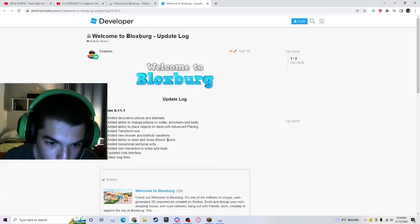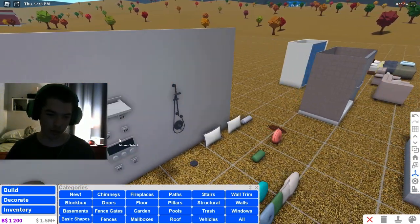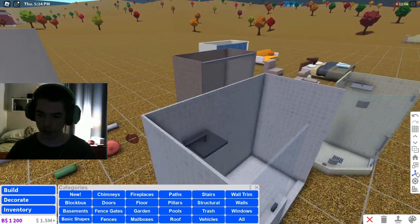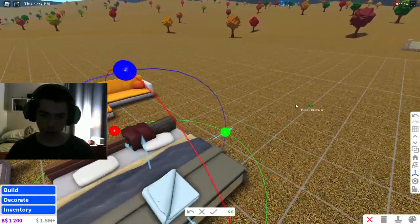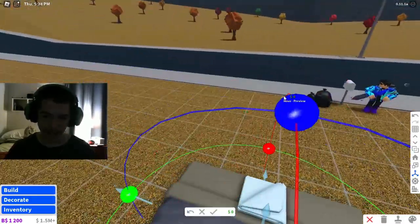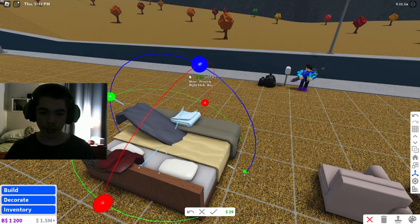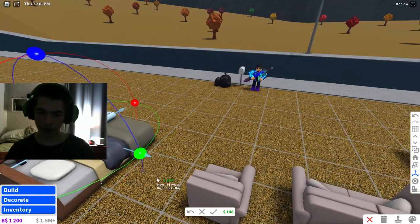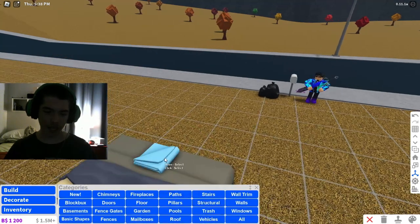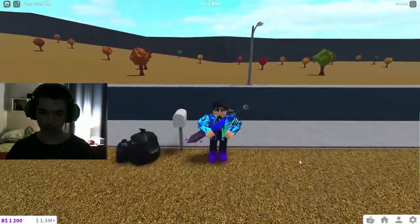Let me check out the transform tool — how do you use this? Oh, what the heck! Okay, so it's almost like Roblox Studio — you can use it to rotate objects and stuff. Okay, it's not bad. I was like, what in the world is this for a second. That's all we've got for right now.